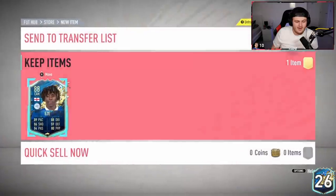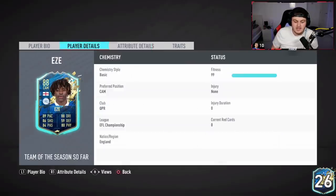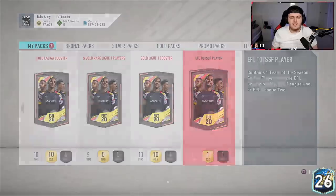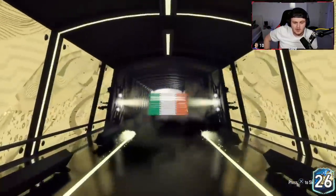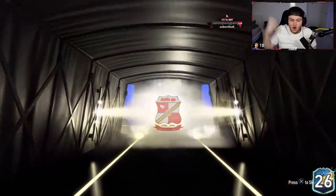Four-star skills, good agility and balance, 87 finishing — composure is a bit bad but can be improved with the chem style. Good physical stats, decent passing stats as well. Would be pretty decent as a super sub CAM — not bad at all. Ruben's pack now — come on, give us something good. We've got our first non-defensive player in Eazy, let's keep it going.